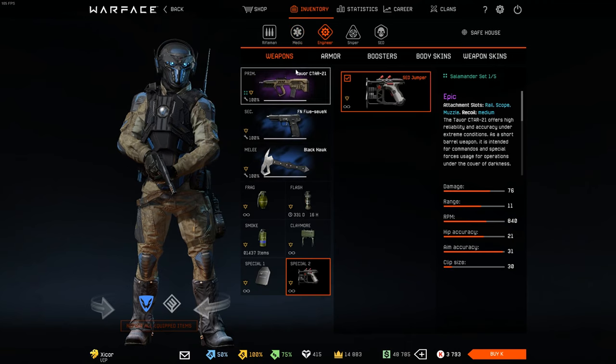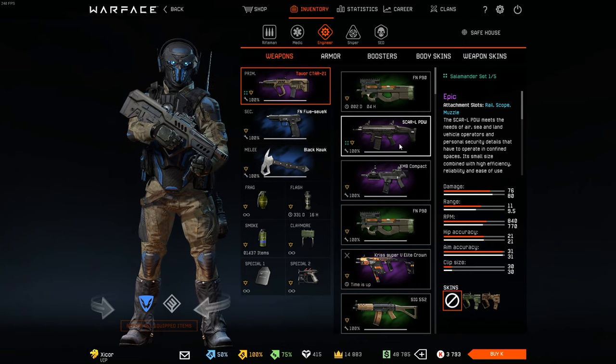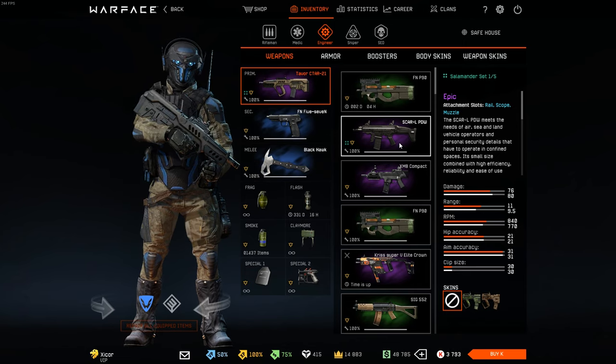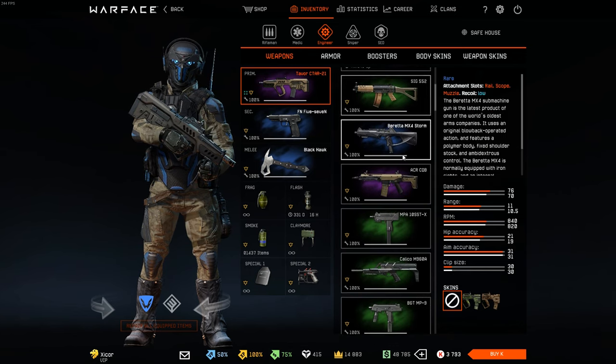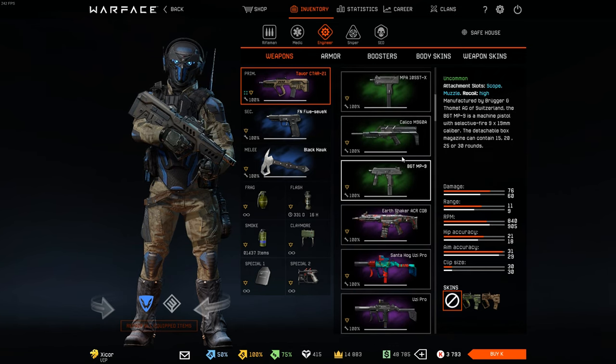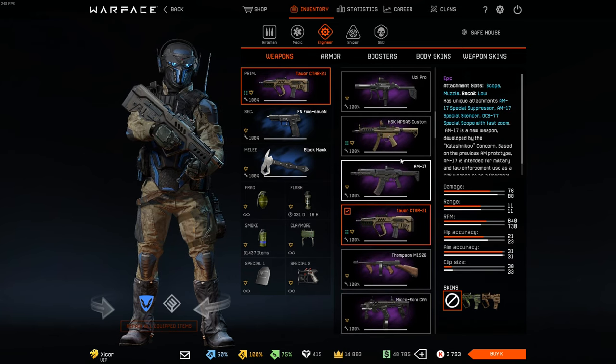Move on to Engineer. I think Engineer is the class where I have most of the meta credit random box weapons, but I really don't use many of them. I don't like many of the credit random box ones, but I do have a lot of favorite SMGs.